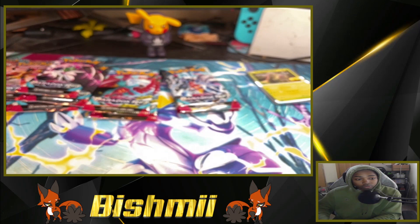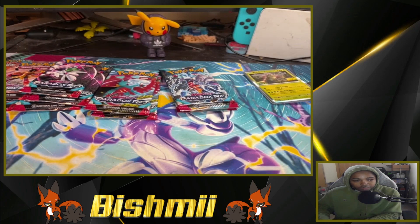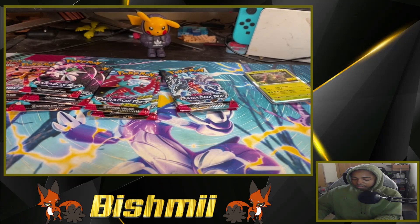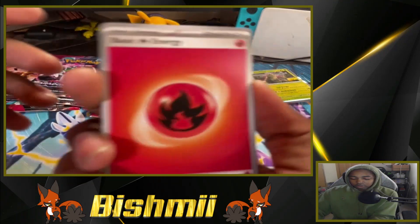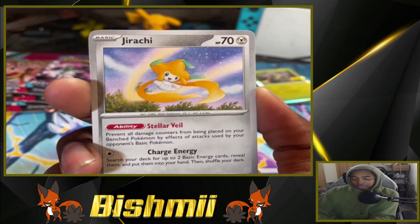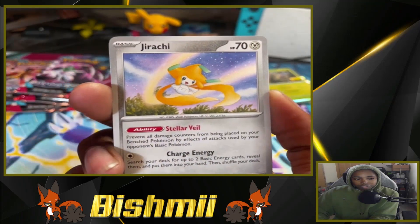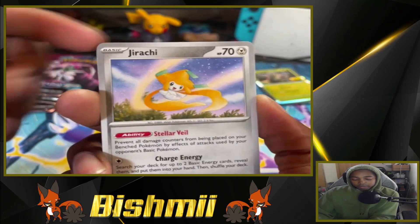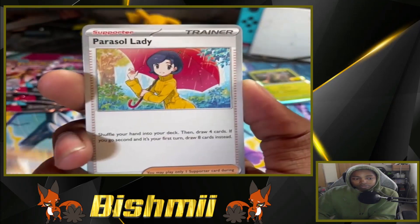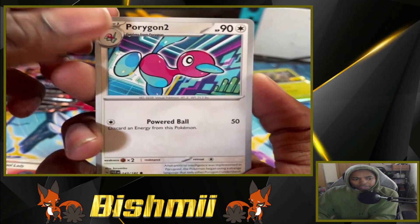We got Garganacl as the holo — let me get the focus on it. Sorry for the dust in the back, they were doing some work in here. We start off with Fire Energy, got the Jirachi. This Jirachi is pretty good — its ability prevents all damage counters being placed on your Bench Pokemon. I played the TCG a little bit so I know that ability is pretty prevalent in the meta.